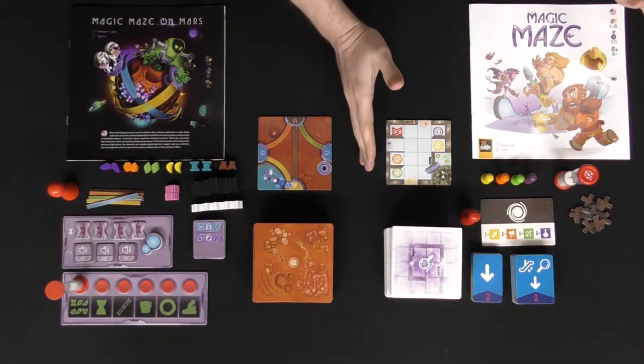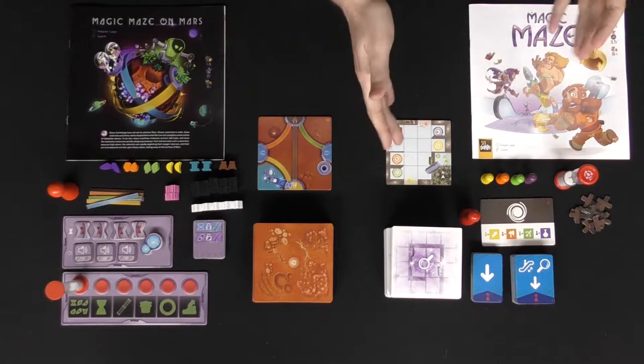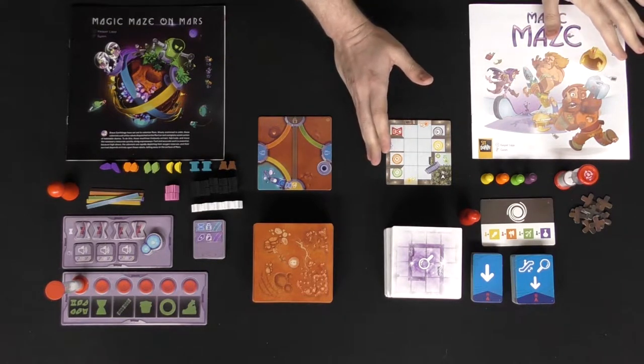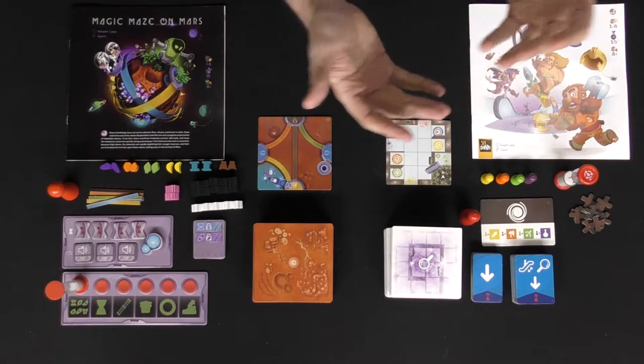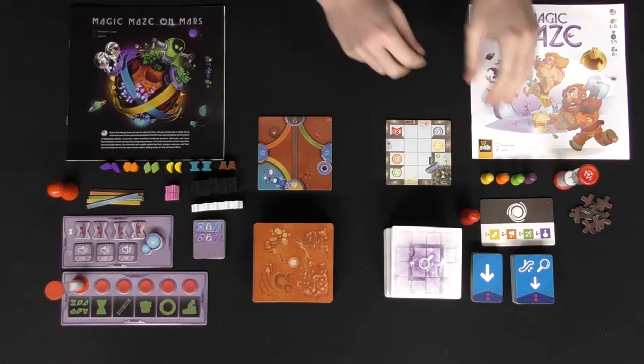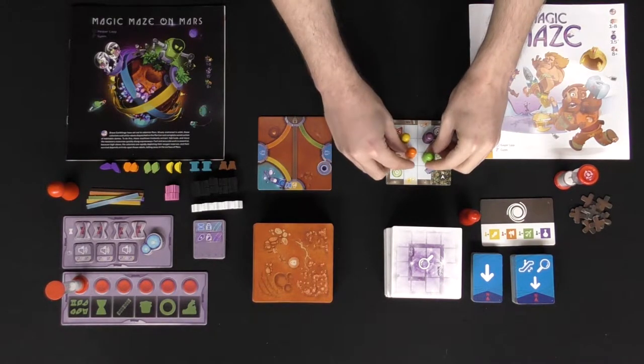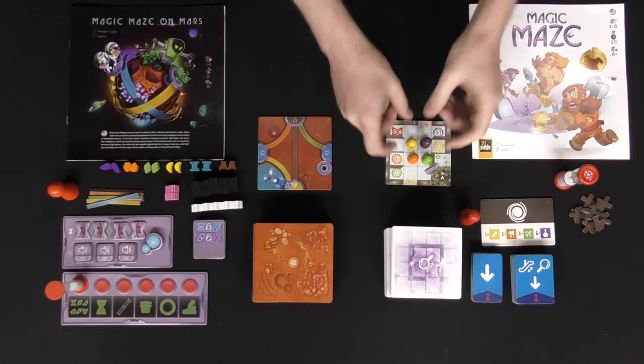Let's get into Magic Maze and Magic Maze on Mars — two separate games that feel and play similarly but are definitely different as well. We'll talk about them in order, starting with Magic Maze, the original classic. This is a very popular game that most people have heard of in the modern board game industry. In this game you're going to be playing as a barbarian, a rogue, a warrior, a thief — that kind of thing — and placing them down in these areas to begin.